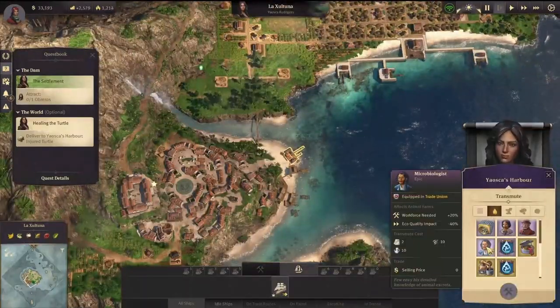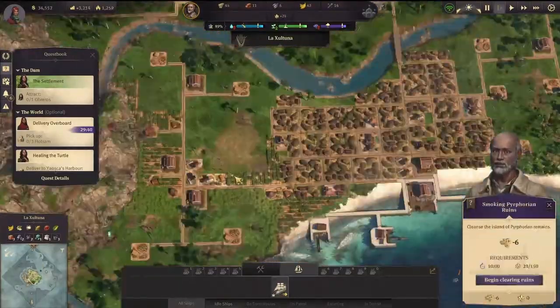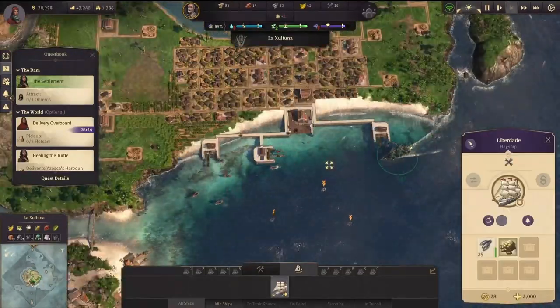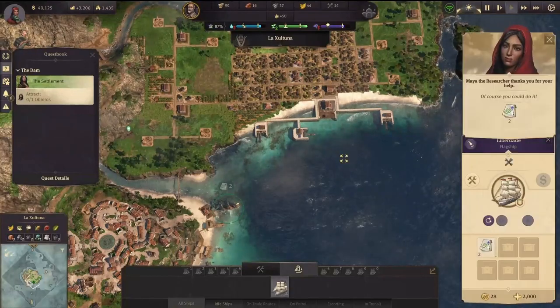We also got the injured turtle — we're bringing it back to our city. That will give us another plus 20 on the water eco balance, so it's super important. But so far, so good. We're making a lot of progress. We haven't reached our marks yet and we're already clearing a lot of the different ruins.